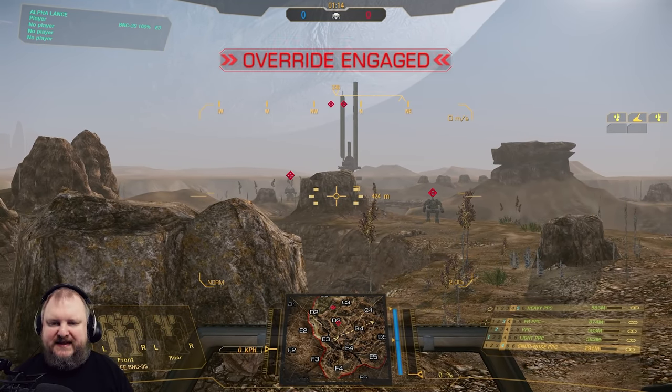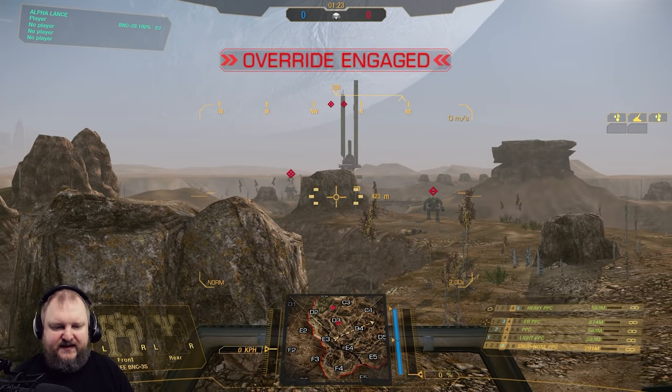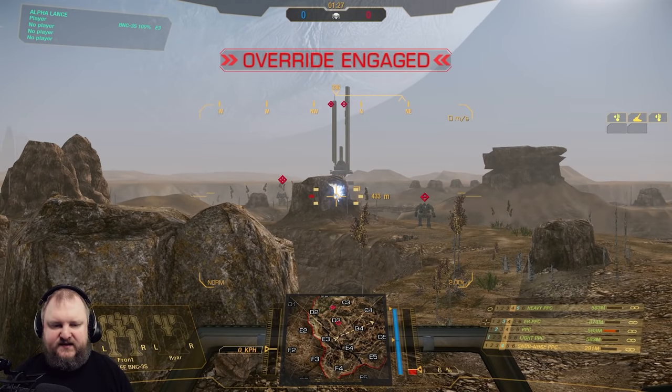First up is the Light PPC. This always does full damage, has a relatively short cooldown, doesn't generate much heat, but also doesn't do much damage. Then we've got the inner sphere normal PPC.